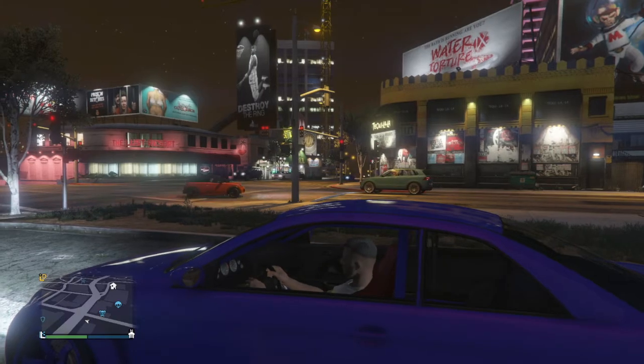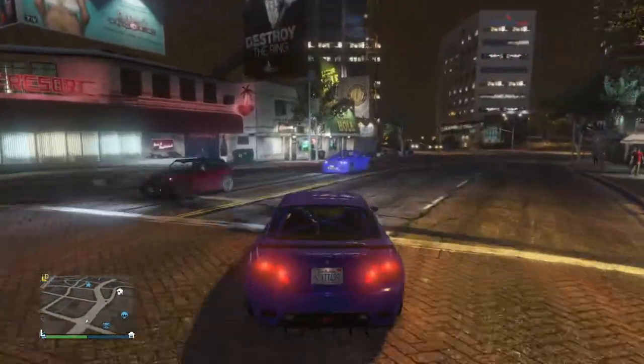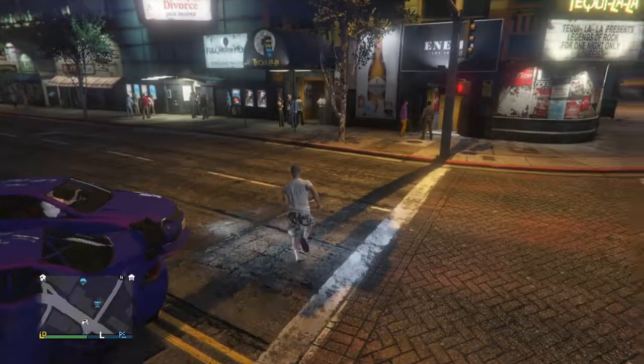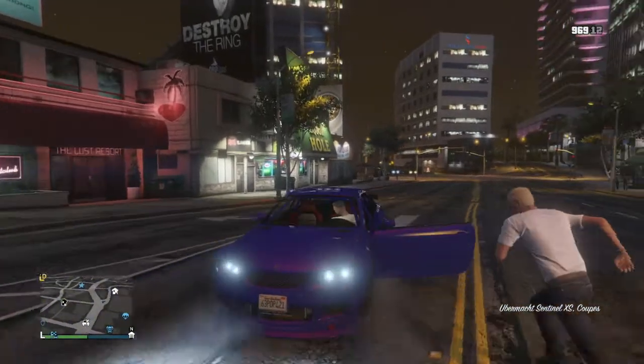All you want to do is drive to that location I just showed you on the map, then look on this side of the street. This car will pop up in either this color variation or yellow. All you want to do is go sell it, or put it in your garage if you've already sold it. So it's some easy money during the night.